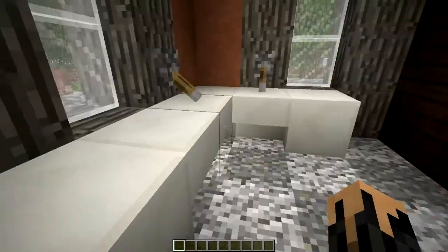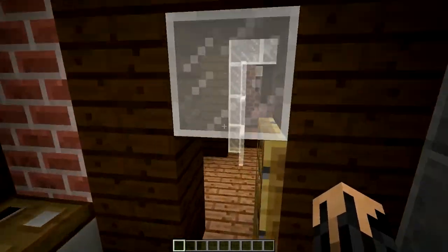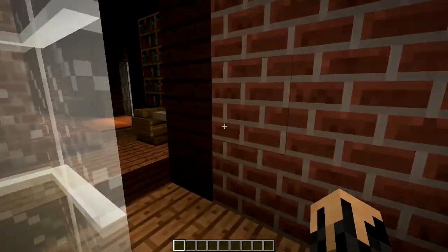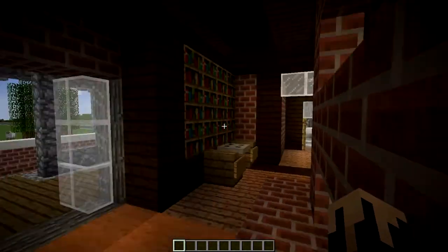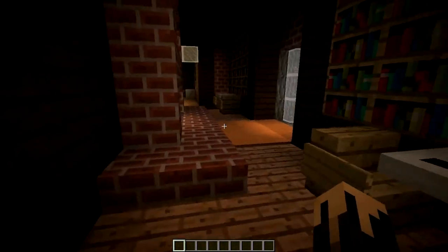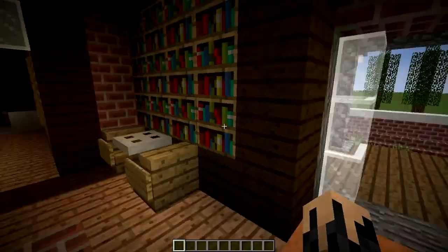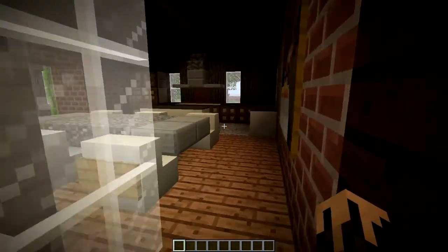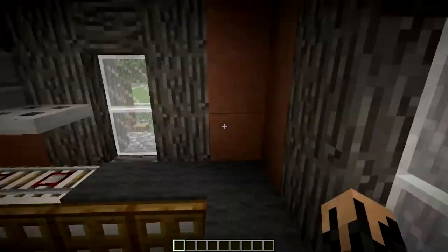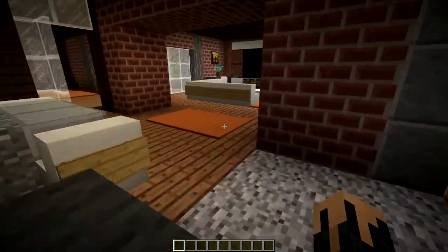Here's the downstairs bathroom, really simple with a toilet and sink. And if we go back here, it's a little dark, but here we have a big fireplace — a nice cozy place where you can come and read. I think the lighting is updating as I'm walking around, and sure enough it is — that's fine.